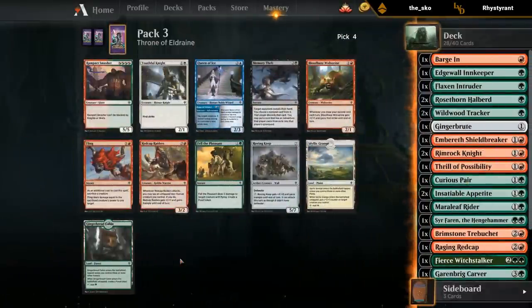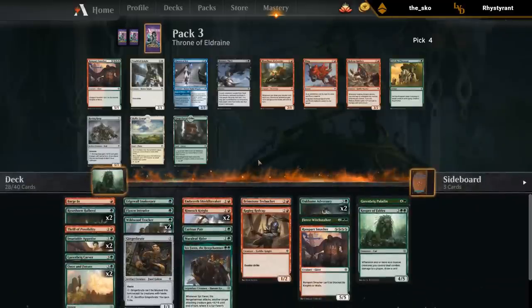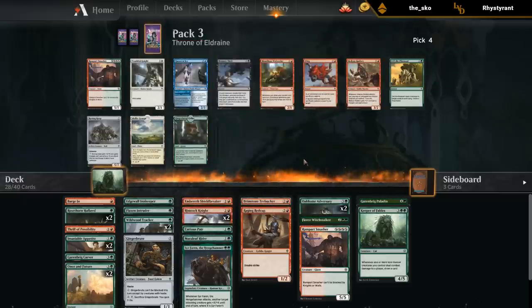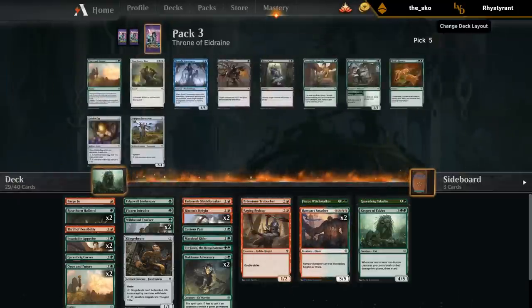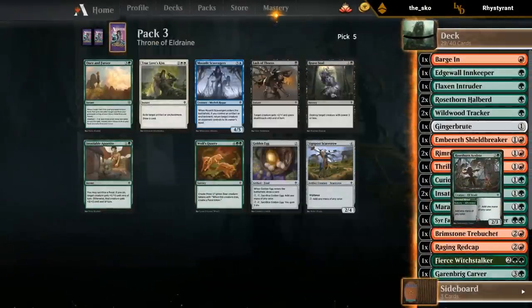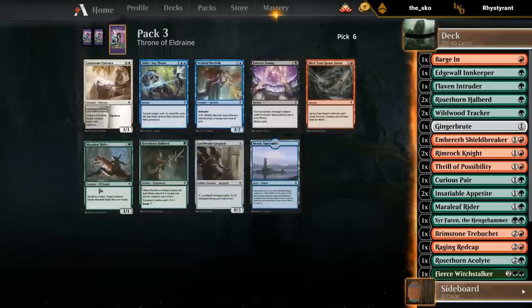But how can I pass up on the Smasher here? Radcap Raiders could maybe be better for curve. Fling would also be a consideration. It's not inconceivable to cut the red, but we do have some pretty good incentives to keep the red cards. If I cut red I don't have much at two or three — messes with the curve. If I put the Adversary in the two-drop slots the curve looks fine. Definitely going to take the Acolyte here.